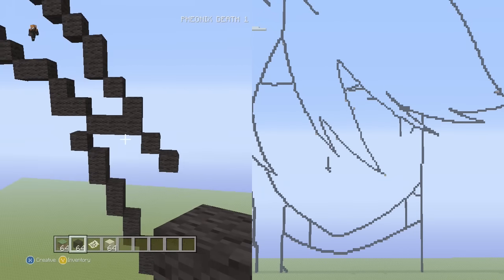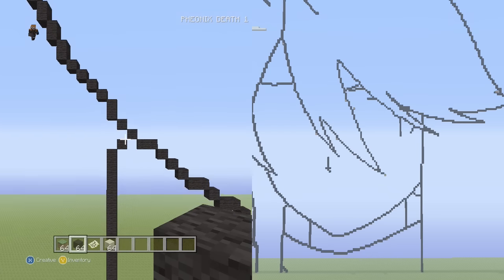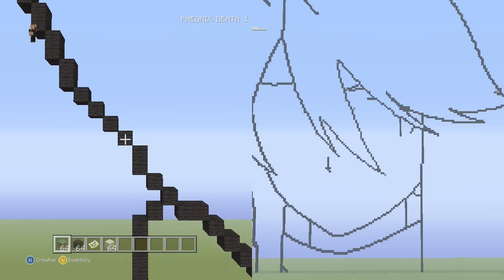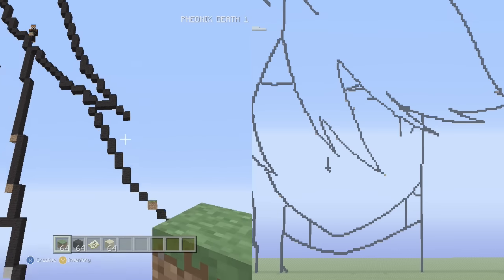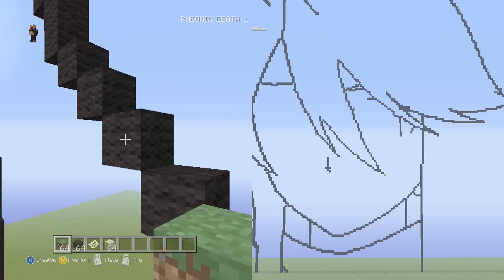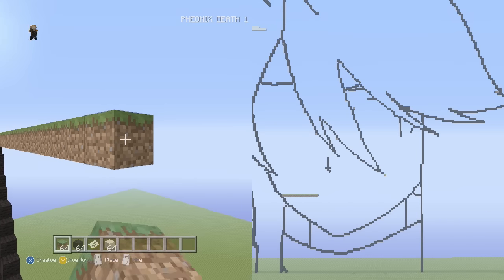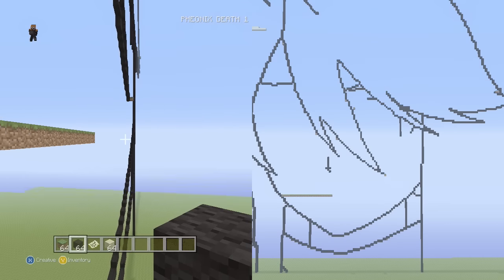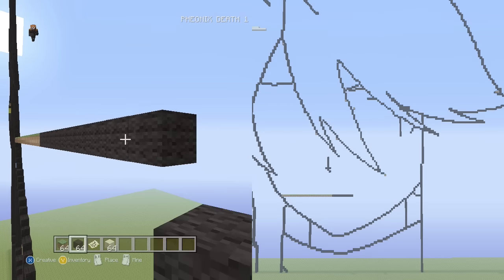We're gonna drop down to this part of the pixel art where the neck and the hair meet up — it's like a little triangle area. Going up into the left from it you see we have the single, two vertical, one single, and then the second single right here is what we want. To the right of that single we're gonna put 29 dirt blocks, and after those 29 we're gonna put 12 flat pieces of black wool.